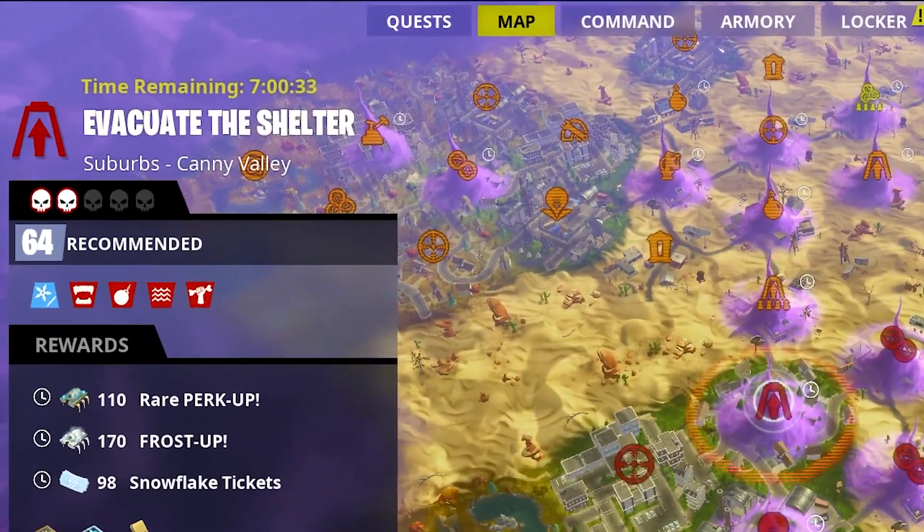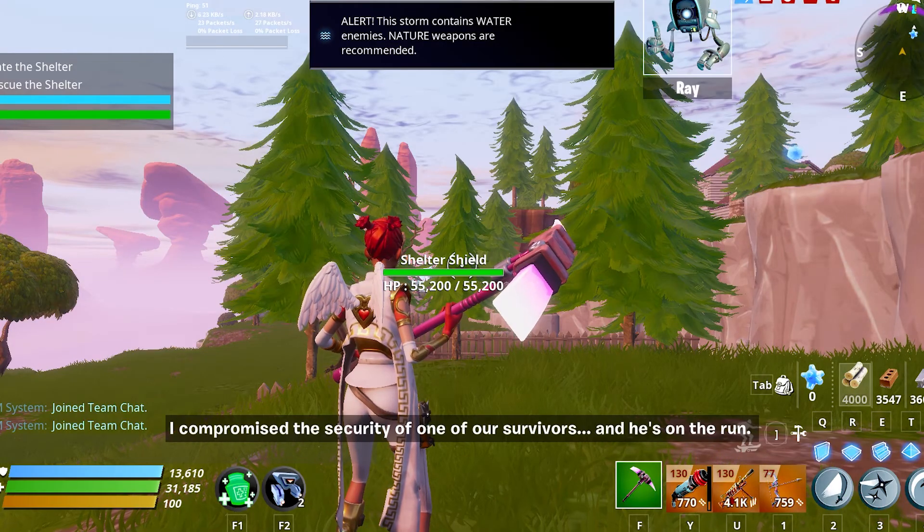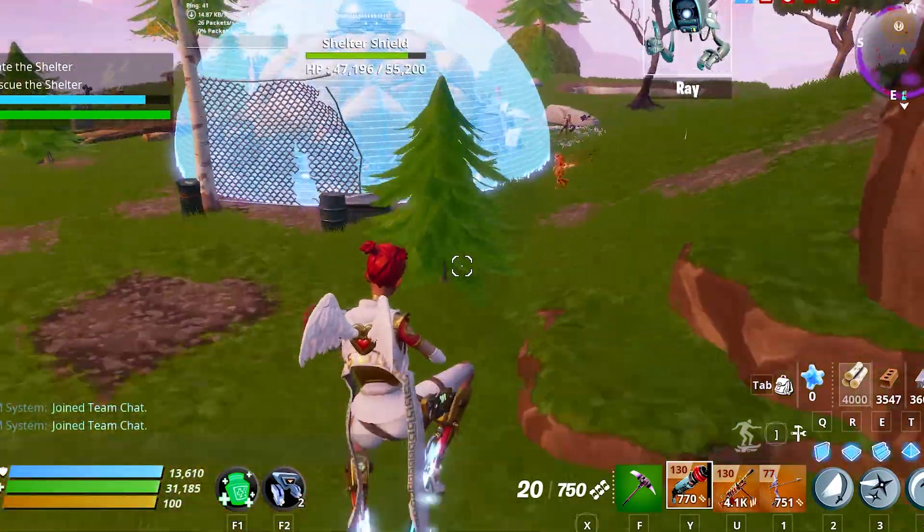Go to the Cane Valley map and look for a bug with the shelter mission, which requires a party level of 604 or above. When you get to the mission, you will immediately see the location of the shelter on your map. Ignore everything on your path and go to the shelter as fast as you can, otherwise you will lose the mission.